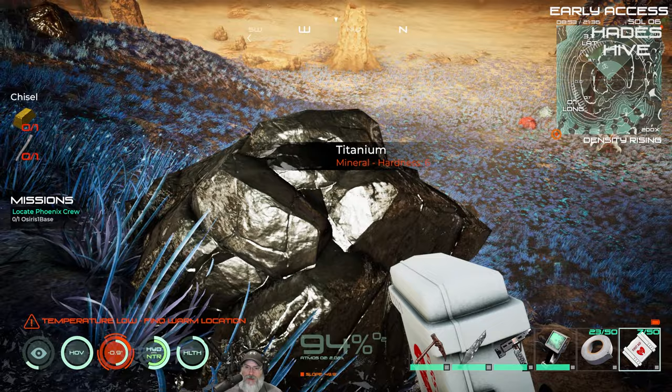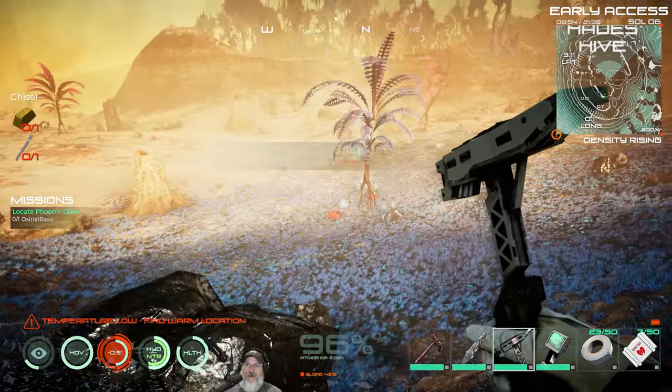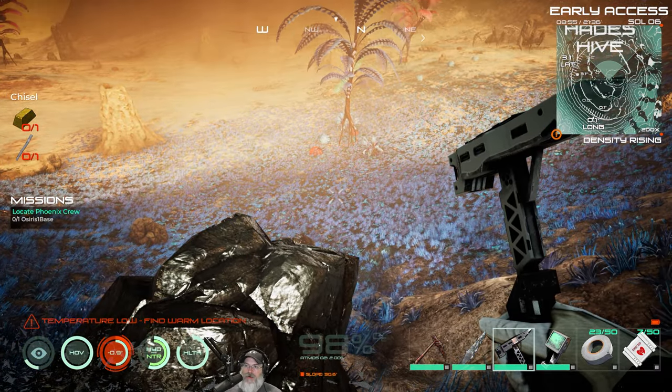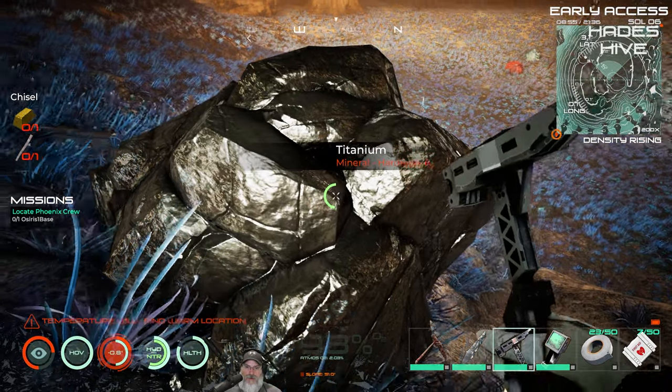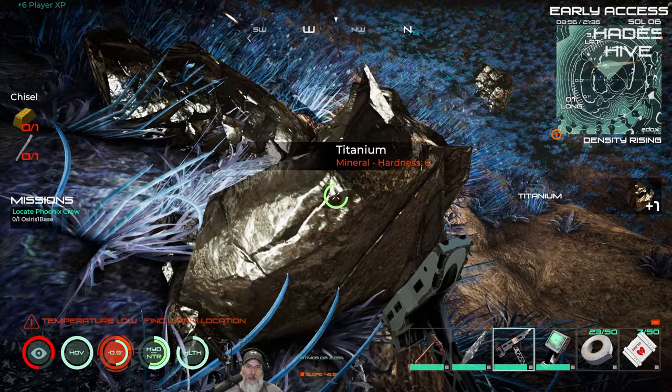We have titanium here in Hades Hive! That's actually not even on my spreadsheet. If you're looking for titanium, Hades Hive is the place — it's pretty close to the center of the map, around 3.1 lat and 0.1 long. Titanium has a hardness of 6, so we can mine it. I'll grab some and then meet you guys back at base.